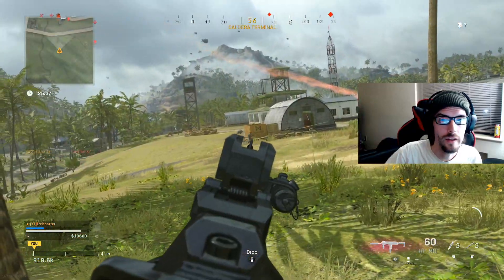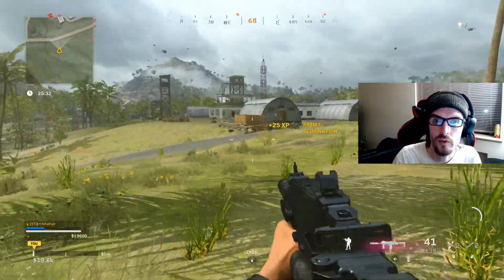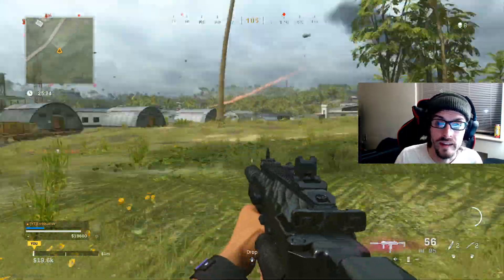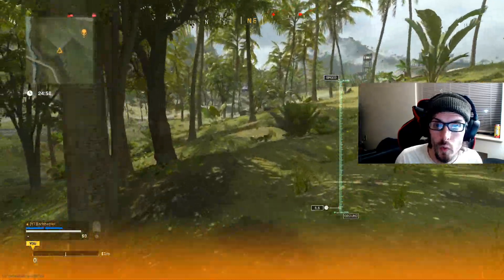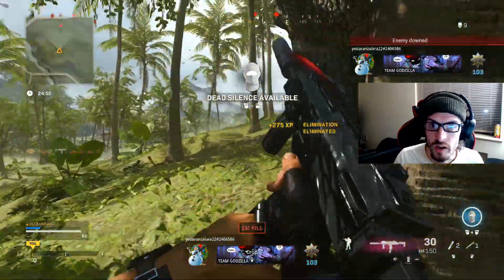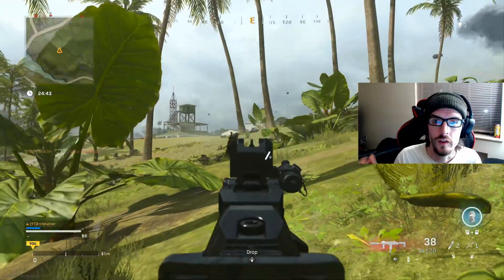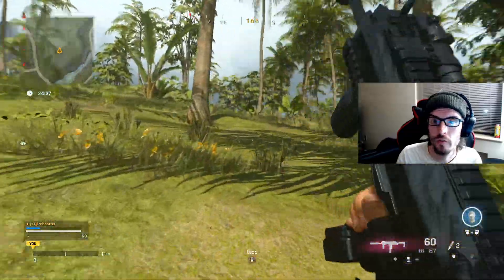I recommend mounting on trees or anything available — mounting makes it significantly easier to be accurate with SMGs at range, as you'll need to be extremely accurate to take people out. For your second perk I recommend High Alert, which lets you see when other players are looking at you so you get a heads-up. Rather than Dead Silence, I recommend the Supply Box field upgrade since you'll likely burn through a lot of bullets at range with an SMG. Position yourself beyond 30 meters and wait it out — no one's going to complain if you're camping for a challenge.